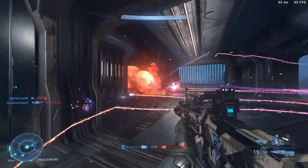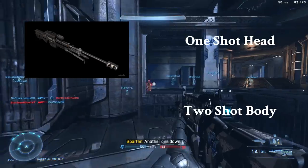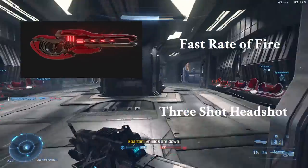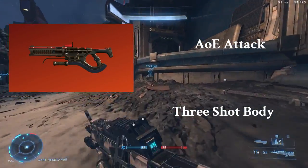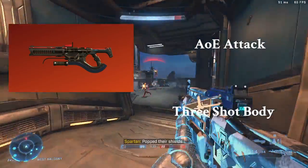One of the easiest to think this about is the sniper group. The S7 is just the normal sniper with no other special abilities. The Stalker Rifle is the least sniper weapon in this group, as it almost works as a super long range heavy hitting DMR. The Shock Rifle is similar to the S7, but has an AoE attack and is also less forgiving with a 3-shot body kill instead of a 2-shot.